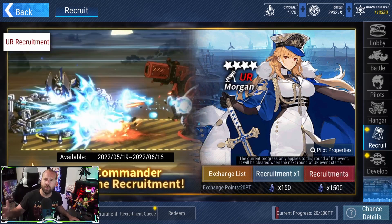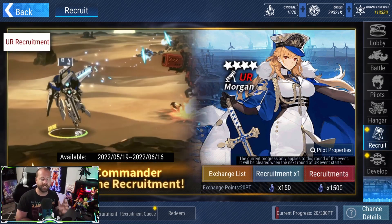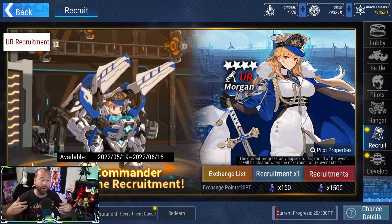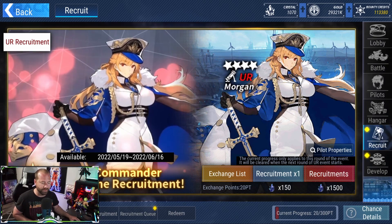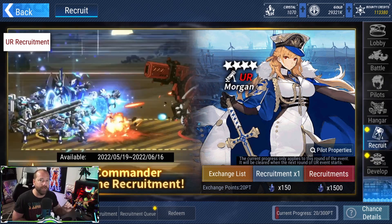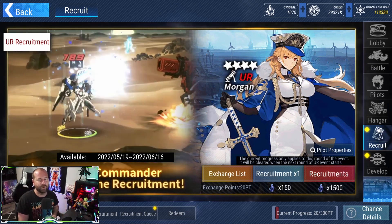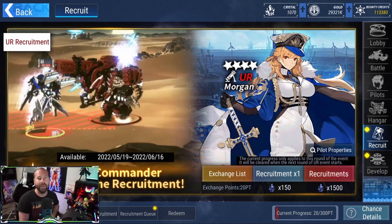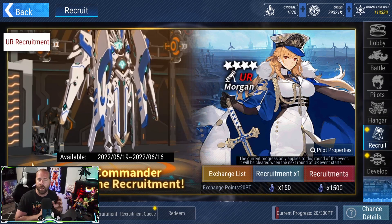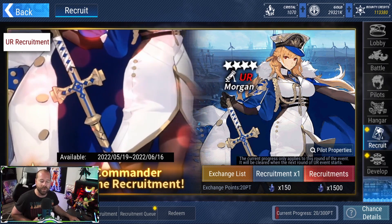That brings us to UR Morgan. The UR banners work quite differently, so let's go over the details before I give my full thoughts on whether you should summon for her. Every 10-pull costs 1,500 crystals, just like a normal banner. However, you need 30 ten-pulls to hit pity — that's 45,000 crystals to guarantee a copy of Morgan and get her full custom mech. Right off the bat it requires a lot more crystal investment.